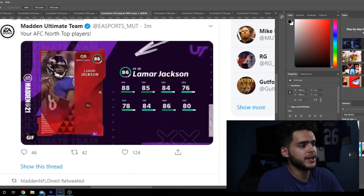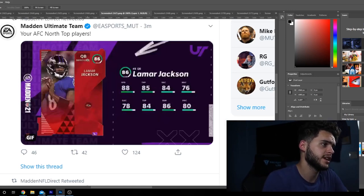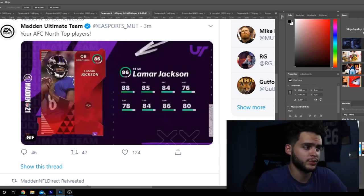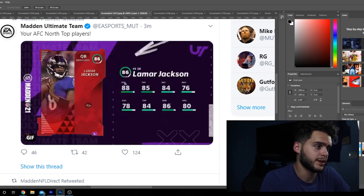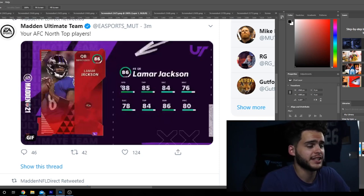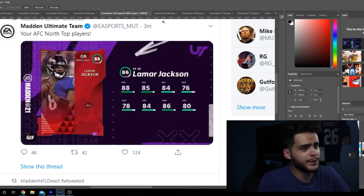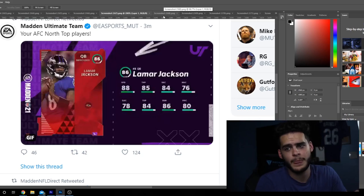Moving on to Lamar Jackson — you guys are probably super excited to see this because he's the pre-order guy. He's an improviser archetype, which means he gets escape artist. He should be able to get escape artist to start the year if they don't mess with caps or overalls. He's got 88 speed, 85 throw power, 84 short accuracy, 76 medium accuracy, 78 deep accuracy, 84 throwing under pressure, 86 on the run, and 80 play action. That's all you need at QB day one — good enough throw power and accuracy. Power him up, and at 88 speed the first week, that's like Marcus Allen out of the quarterback spot. If quarterback scrambling is like last year, you're more or less going to destroy people with Lamar, especially with escape artist.